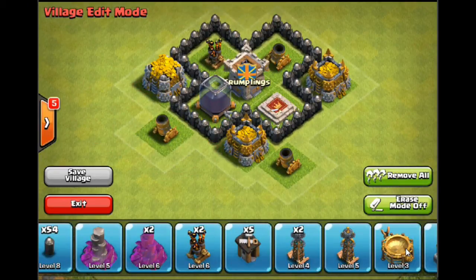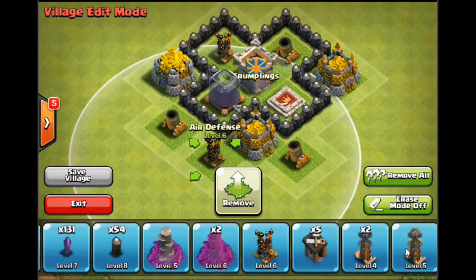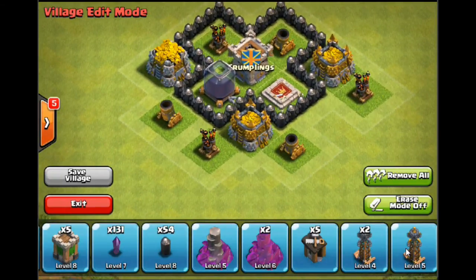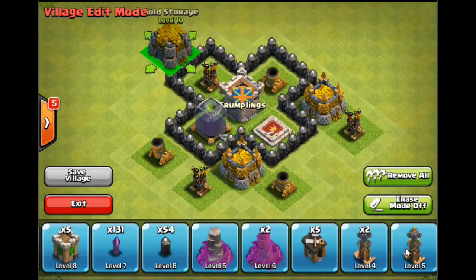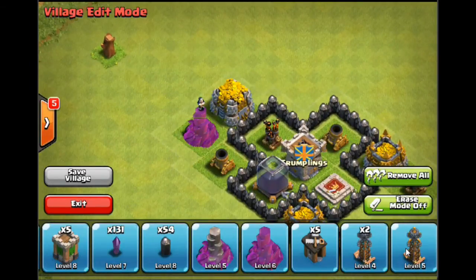Let's try that — so we've got a nice triangle going on the mortars. Next I'm going to look at the air defence and think about where I can position them to form a nice triangle as well. I'm not working from a set design here, I'm ad-libbing a bit. I like to have wizard towers near the gold storages. I'll move a gold storage out and move a wizard tower in a bit closer, and then start segregating off these defences with walls.